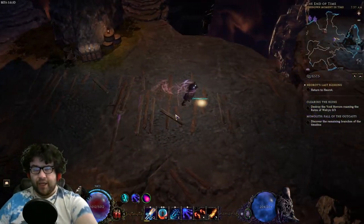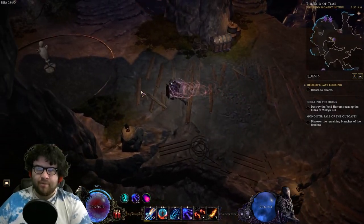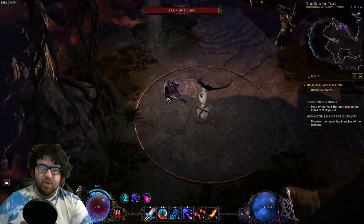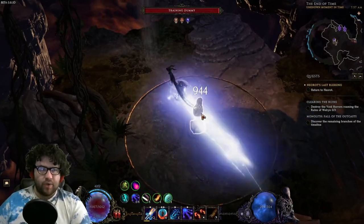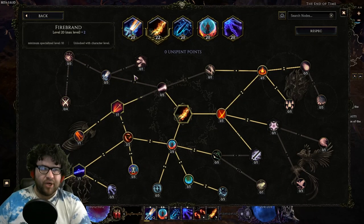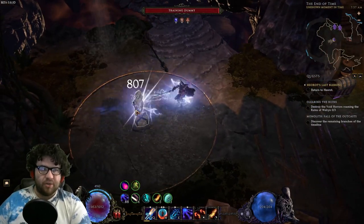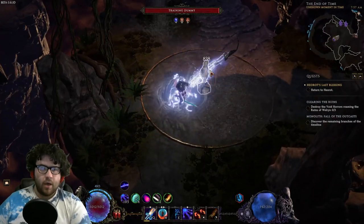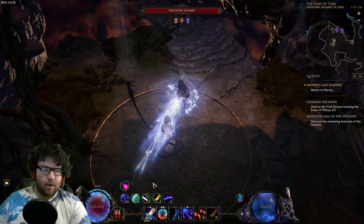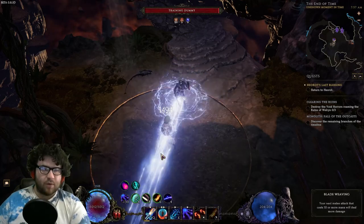Alright, here we are in-game with the build. We have a lot to talk about in a small amount of time because it's a very complex build, so I will keep it short. Skill rotation: attack with your Surge at least three times — you always crit, thanks to Firebrand's always-crit node. For a boss, you want to attack ten times so you can get all ten stacks of Blade Weaving from the Spellblade tree.